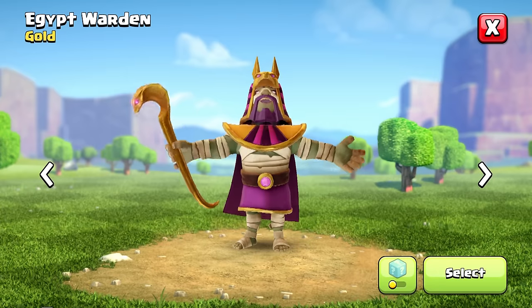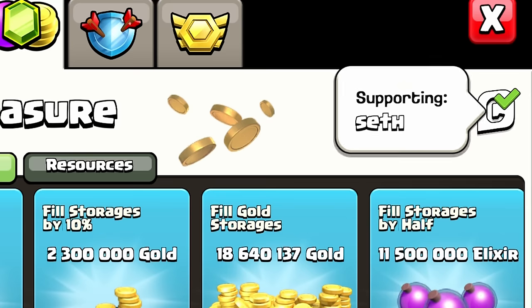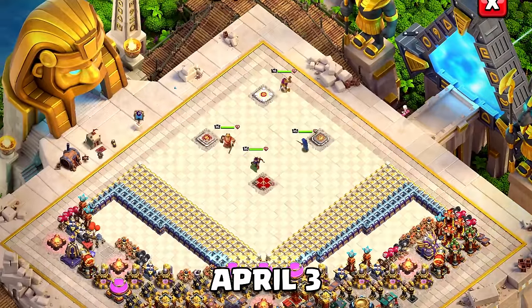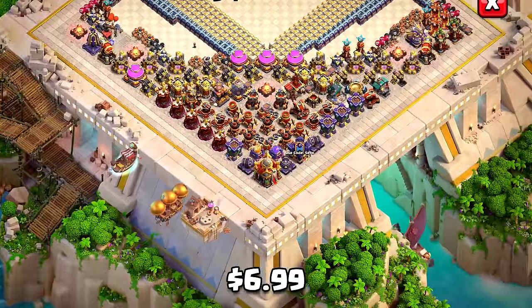Really solid Gold Pass skin and if you like this design, you're going to get some really solid value from buying this. Remember to put in code Seth before buying. The Egypt scenery is coming out on April 3rd and it's going to cost $6.99, just as we've expected from sceneries in the past.